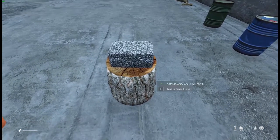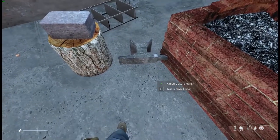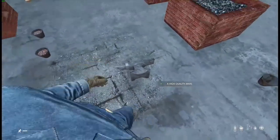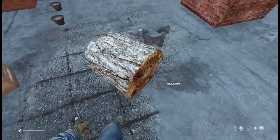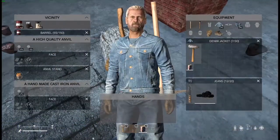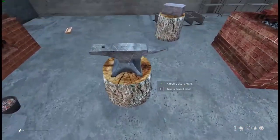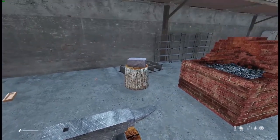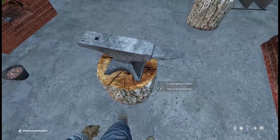There are also high quality anvils in the loot economy based on your server settings that you can find around the world — and these high quality anvils matter. For the premium anvil you take a stump, attach it to the anvil base, then place it where you want. There are anvil tiers: cast iron anvils, impure iron anvils, pure iron anvils, with the high quality anvil being the king.